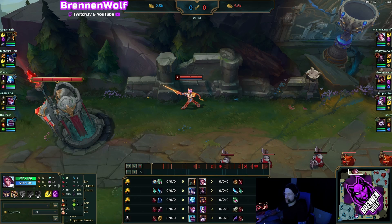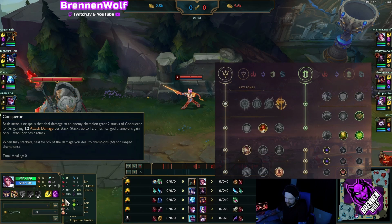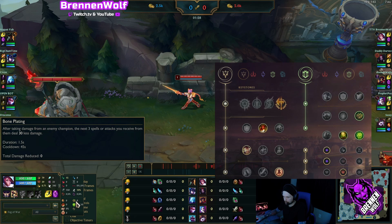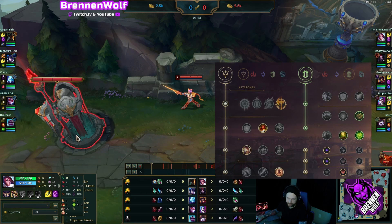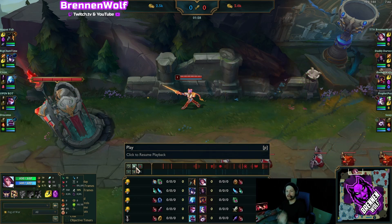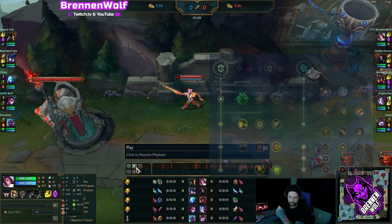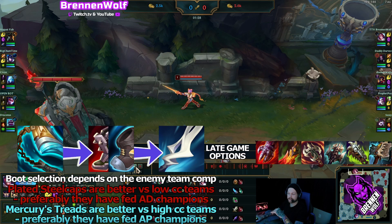I like to play offensive, so the runes I'm running are Conqueror, Triumph, Alacrity, Last Stand, and Bone Plating. I have Unflinching because they have Anivia, Sejuani, and Braum. For the defensive route, you can run Grasp with Demolish, Bone Plating, and Revitalize. I always run double adaptive unless I'm running Grasp — then I do Attack Speed, Adaptive, and Armor. For the Conqueror route I go double adaptive, which is what I'm doing and what I prefer.